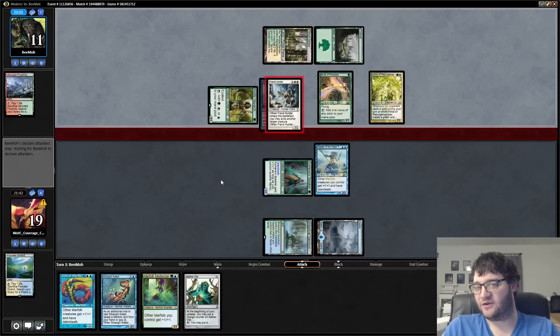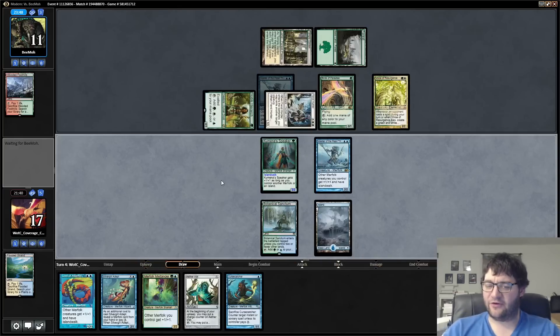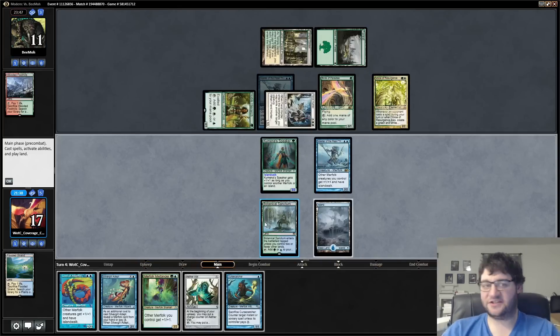But it loses some of the trickiness that the mono-blue version can do. You don't have Master of Waves, you don't have as many cool tricky three-drops. This is much more of an aggro deck with some token interaction — it's just a little different.